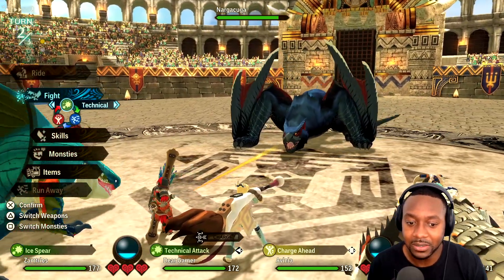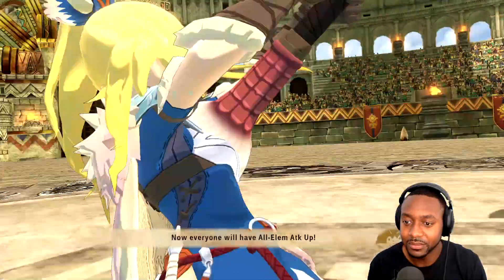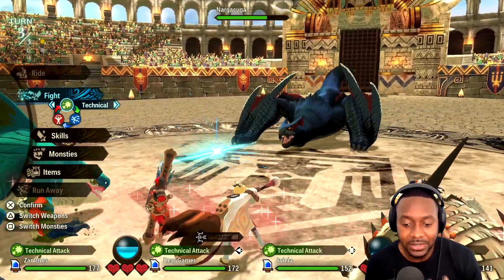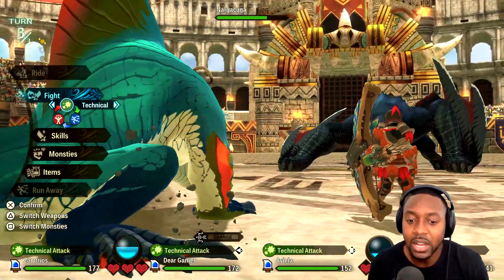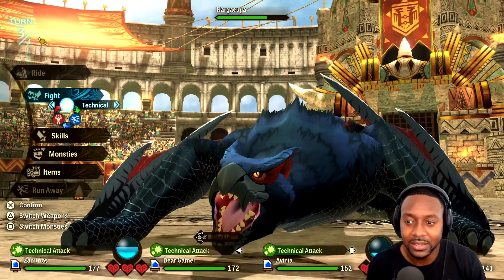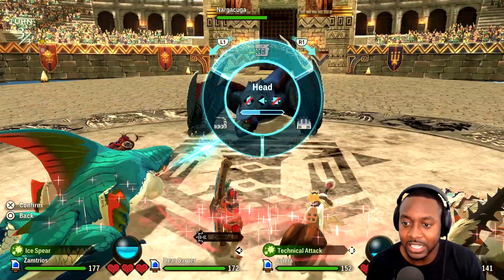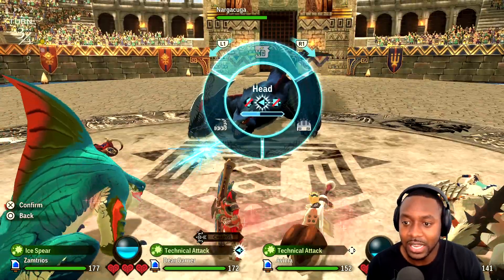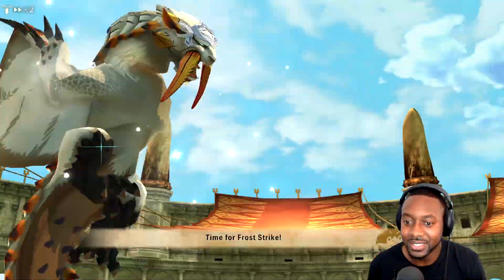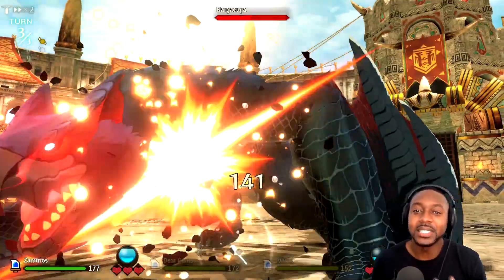Double attack — boom! You can get a double attack through a regular attack or through a special ability. My monster is using a technical attack, I'm using a technical attack, so we're going to win this exchange and skip the monster's turn — meaning we take zero damage that round. I'll use ice spear again and go for the head with a regular attack — double attack again, skipping the turn once more.